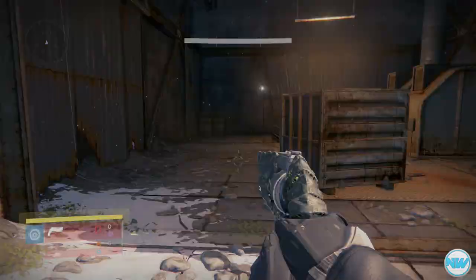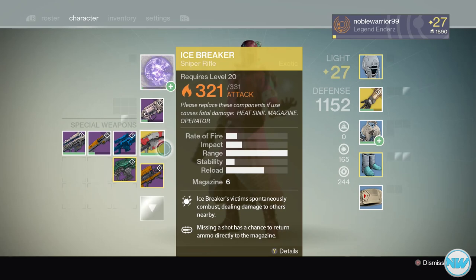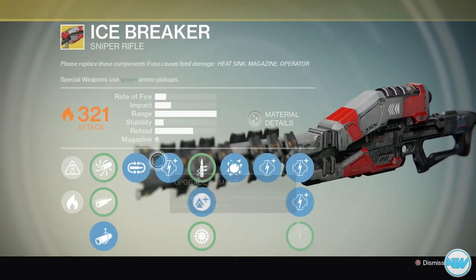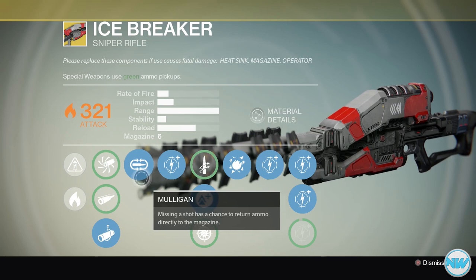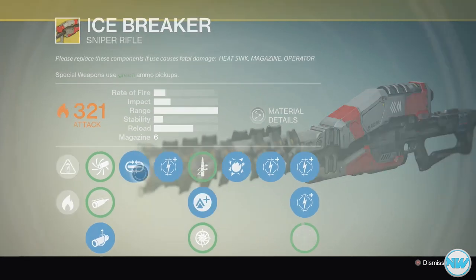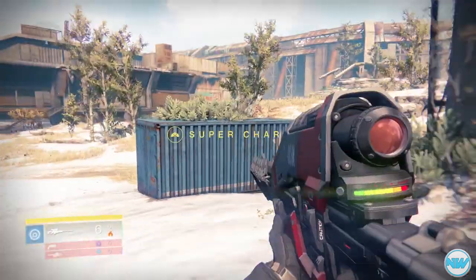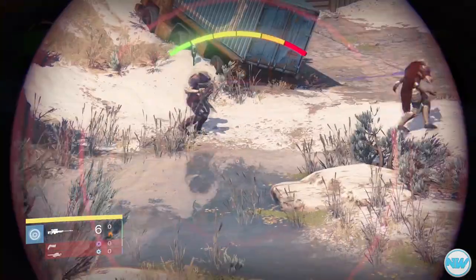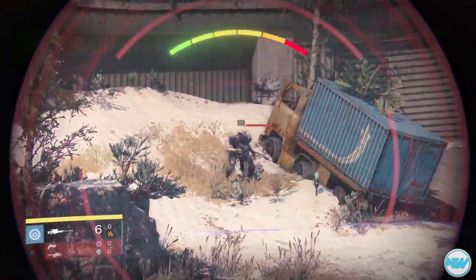This is useful for the Crota's End raid because you will need a lot of Gjallarhorn bullets if you have that. All you need is the Icebreaker with the Mulligan perk. Many of you probably already know this tip or glitch, but once you run out of primary ammo, anything that you kill with your Icebreaker or any other type of killing will give you a heavy ammo drop.